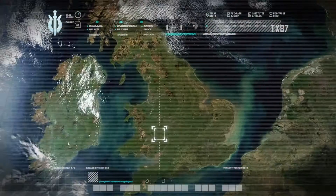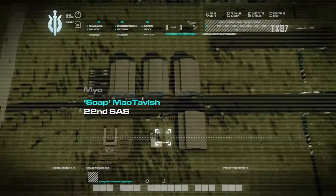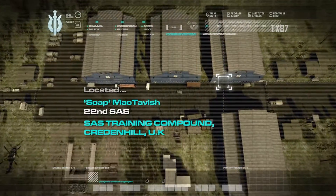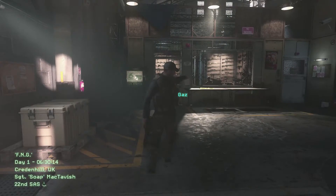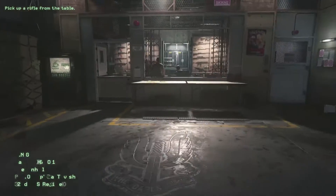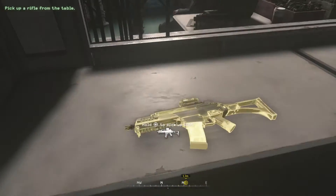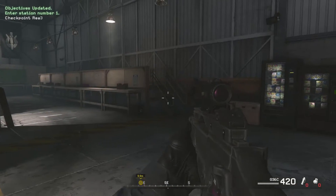And the bad news — we've got a new guy joining us today, fresh out of selection. His name's Soap. Good to see you mate, take one of the rifles from the table. Hello there guys, welcome to this Modern Warfare Remastered playthrough. Go to station one and aim your rifle downrange.